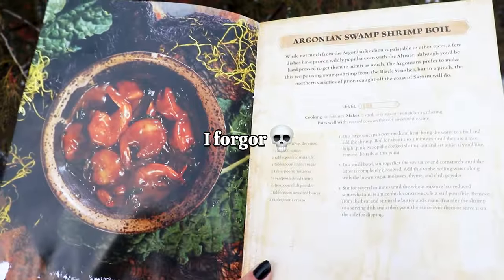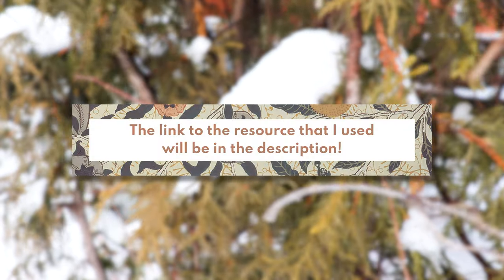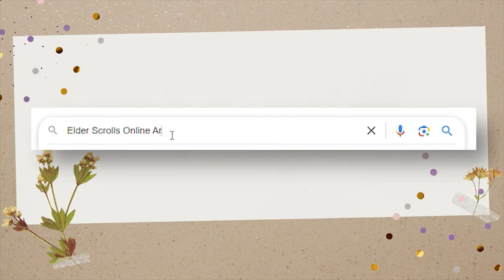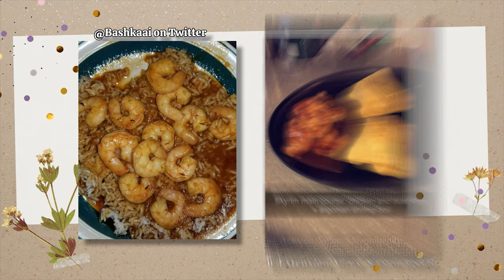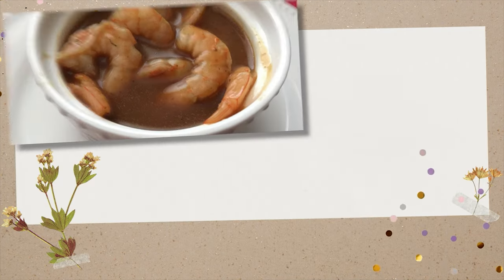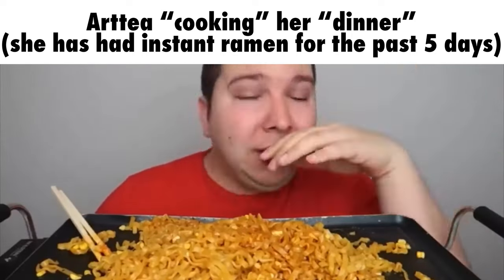I actually forgot my cookbook at my place when I went to visit my family, so I had to find the recipes online — I'll leave a link to the resource I used in the description. But as I was searching, I got sidetracked and took a look at some images of the Argonian Swamp Shrimp Boil that others had shared on the internet, and while some pics looked all right, a lot of them looked like nasty poo-water and nothing like the image accompanying the recipe.